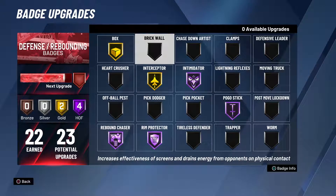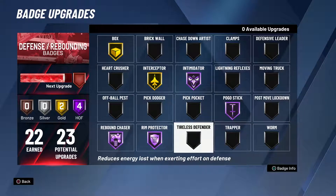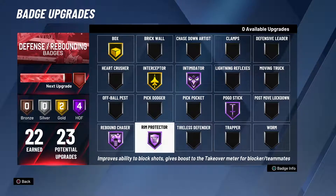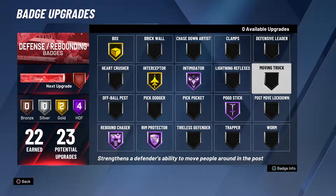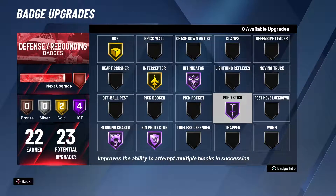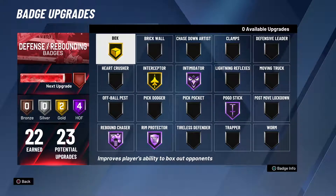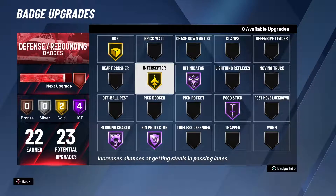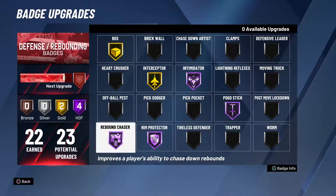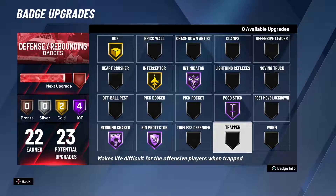Everything else is just to your liking — what you think you would switch out. But the ones you definitely need as a center are: Intimidator, Rebound Chaser, Pogo Stick, Box, and Interceptor. Intimidator Hall of Fame and Rebound Chaser Hall of Fame — off the rip you need them at Hall of Fame. Everything else is a necessity really.